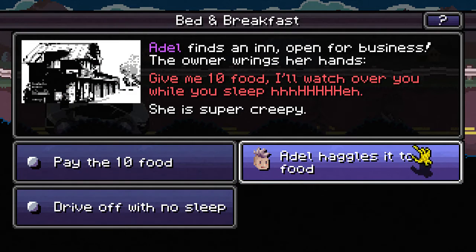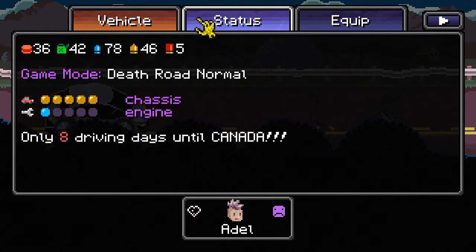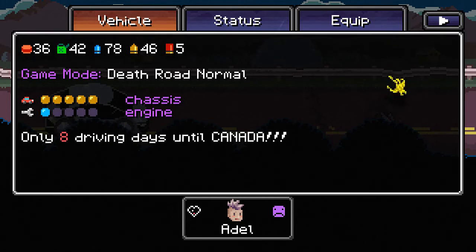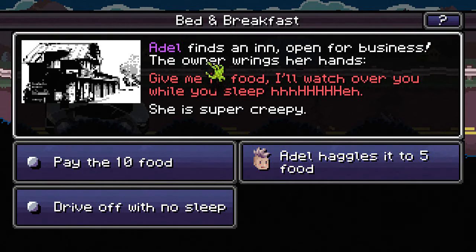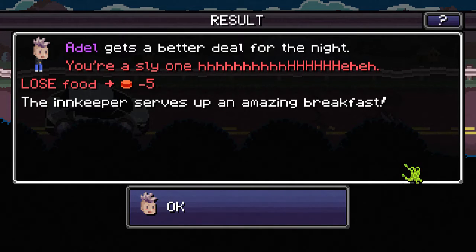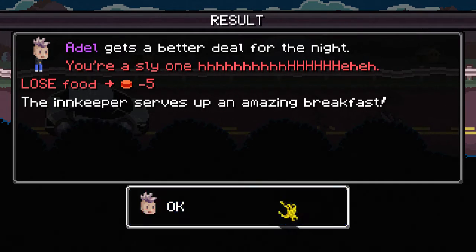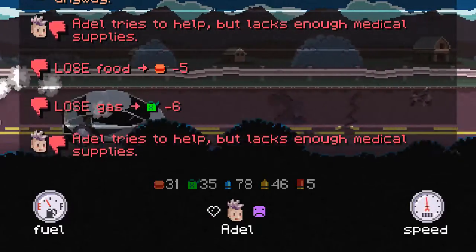Bed and breakfast — Adele finds an inn open for business. The owner rings her hands: give me ten food, I'll watch over you while you sleep. It's the creepy laughter again — we've had this encounter before, I think in the first episode. The engine in my car is almost broken down but the chassis is in great condition. I have 36 food and I know I get a free night's meal if I give her the ten, so I'm really only losing eight. I'm going to haggle her down to five food just in case. Adele gets a better deal for the night. The inn creeper serves up an amazing breakfast — I didn't heal it all overnight, which is a downer.